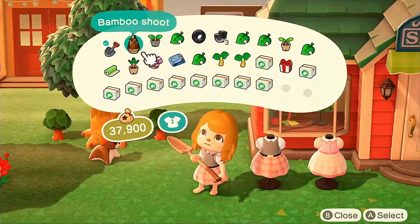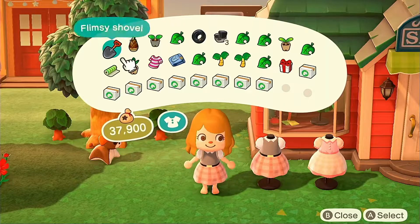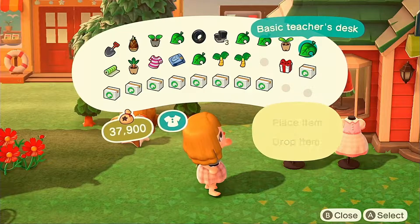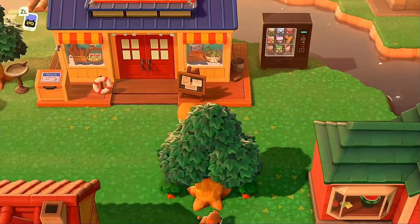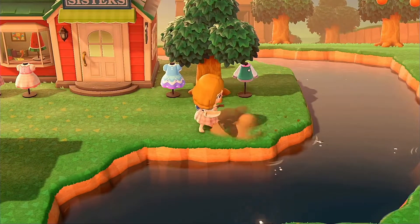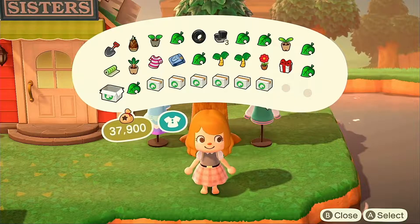I'm going to continue decorating now that we have good items. Oh my gosh — I had like nothing in my inventory and now I have a million things, I don't know what happened. I'm just gonna put everything randomly. I really want to fill up this area but also make it so you can still get around. My idea was to have a little table and chairs over here by Able Sisters, because it's on this little pond area — it's really cute.